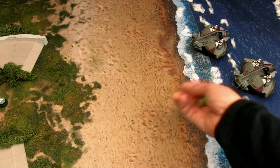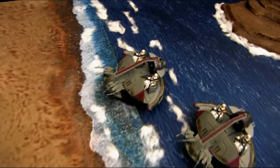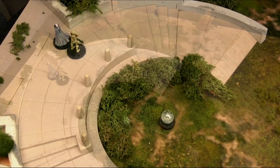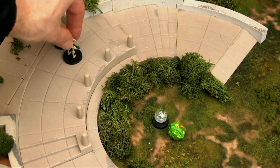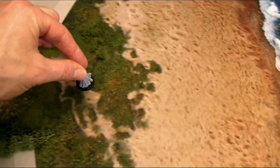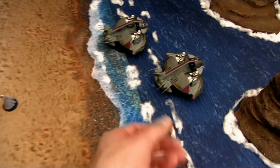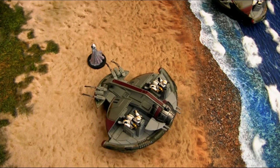The speeders are cruising up — last initiative roll: a 17, Republic goes first. The lead speeder makes a double attack on the security battle droid, needing a 4+: natural 20, enough to destroy him, falling at the feet of Sly Moore. Realizing defeat with his last battle droid gone, Sly Moore makes his way down to the shore, offering himself up — hoping to receive grace from the Chancellor as the ISP speeders swoop in, pick him up, and take him back to the Senate.